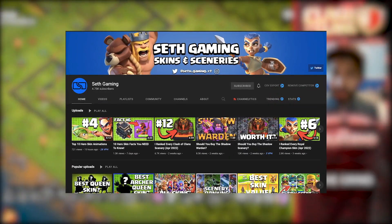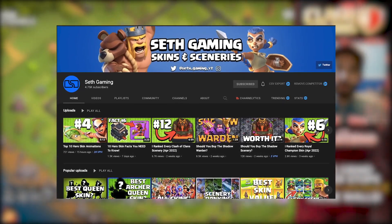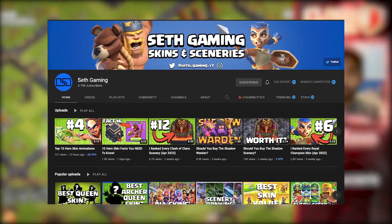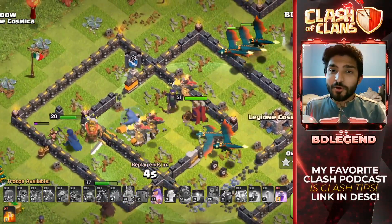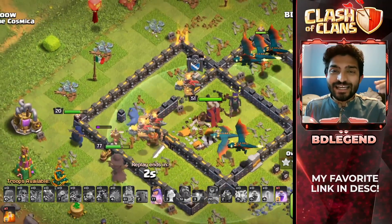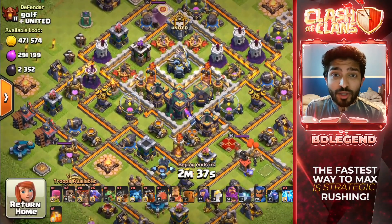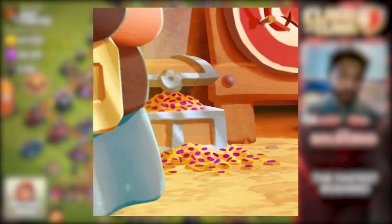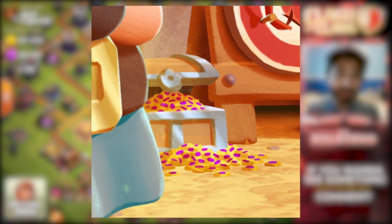Seth pointed out that Darian said no to everybody's guesses in the comments of that tweet, except for one — when people asked whether or not we're going to have a brand new resource. And they posted this image here. It seems that we are going to get a brand new resource, and it looks like gold and elixir combined — it actually kind of looks like some pastries, which is making me hungry because I'm fasting right now.